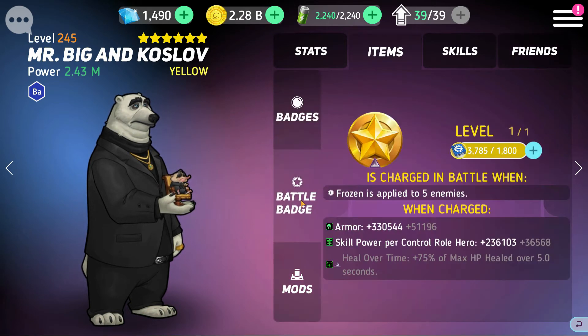Let's talk about the battle badge. None of the battle badges really excite me, but this one isn't awful. When freeze is applied to five enemies, Mr. Big and Kozlov gain quite a bit of armor. He also gains skill power per control role hero. If you enhance the battle badge, they get a heal over time of plus 75% of max HP healed over five seconds. The armor and skill power are nice but overall it's a pretty average battle badge — worth unlocking but probably not worth enhancing.